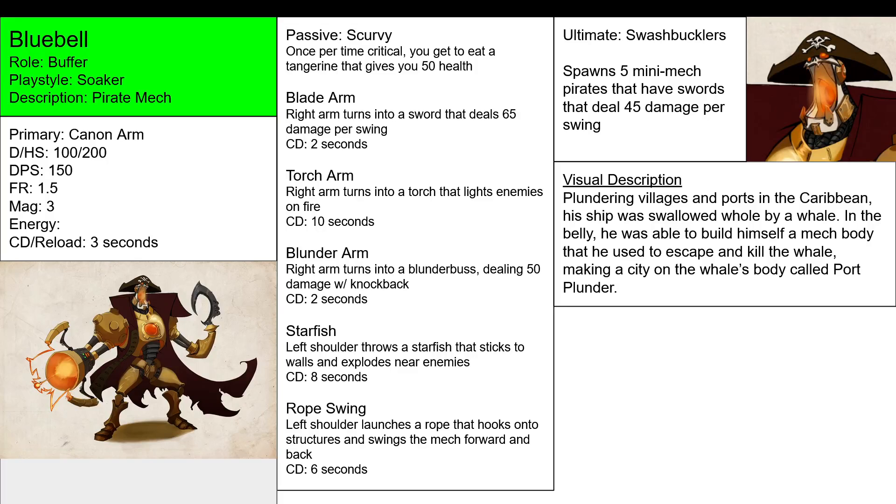Alright, welcome back to How to Create Hero Concepts. Today we're going to be looking at alternate abilities, such as switching your primary. Your primary ability can switch due to an ability. That is what an alternate ability is — it's basically when you have an ability and you can use another ability to switch that ability up.